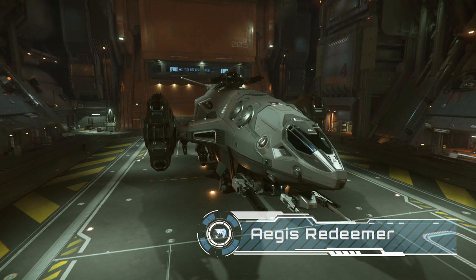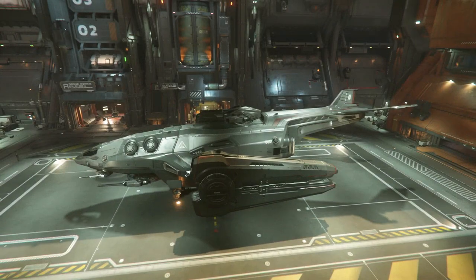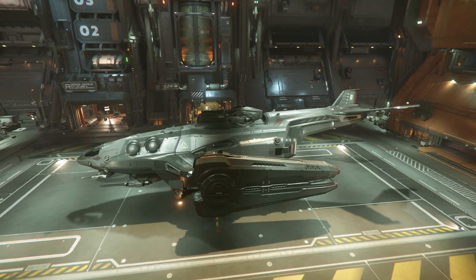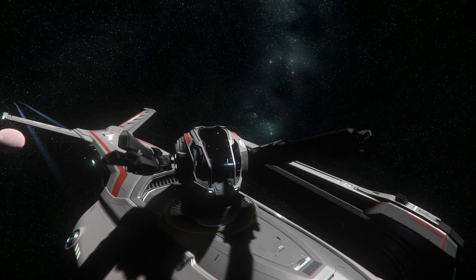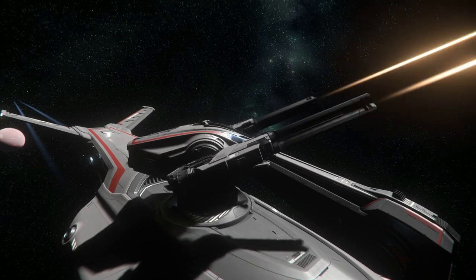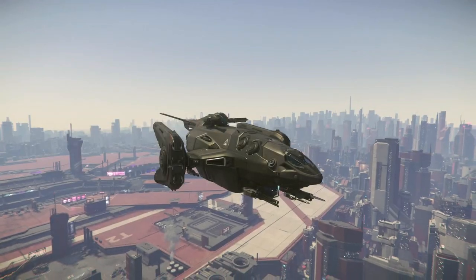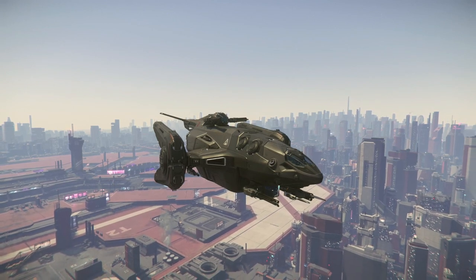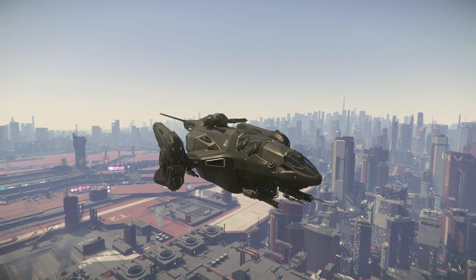If it's combat you're really interested in and you've got a couple of friends, look no further than the Aegis Redeemer. The pilot controls two size 4 guns and two size 3s, but the main firepower is really in the two-man turrets — each sporting a pair of size 5 ballistic gatlings. The ship is also really tanky with a couple of really decent shields, so if you're getting into bounty hunting without much experience, this ship can be quite forgiving. And if you've got a fourth friend, there is another dual size 3 turret on the rear of the ship.